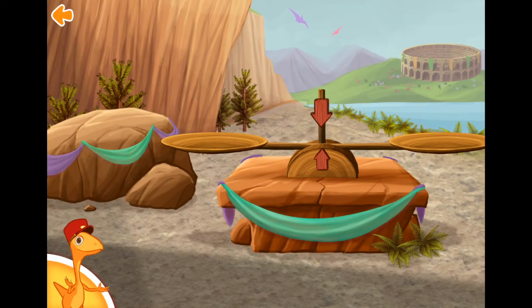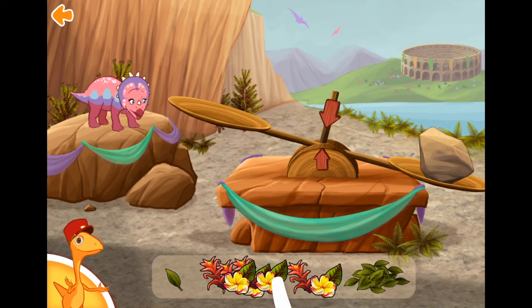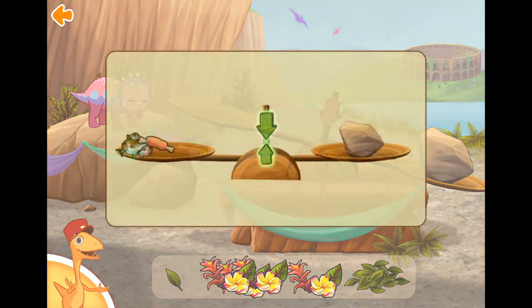It's chow time! We have some very hungry dinosaurs waiting. Let's feed them. Big dinosaurs eat a lot of food. Small dinosaurs only eat a little. To make sure the dinosaur takes the right amount, tap and drag the food to the scale until it's balanced. The scale is balanced when the two arrows are lined up and green.